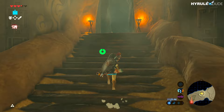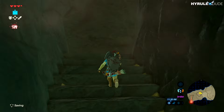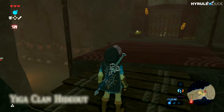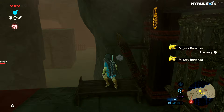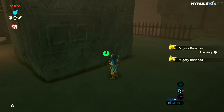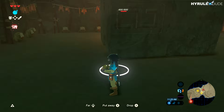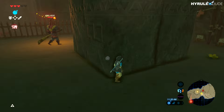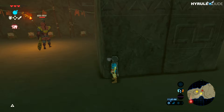In here I usually take off my bow and shield to be more quiet. If you have the stealth armor you don't need to worry about that, but I don't have it at the moment, so I'm going to disarm everything except my weapon — a Blade Master. I'm going to collect these mighty bananas and paraglide behind this pillar, then drop a banana to distract the Blade Master. As you can see, he goes crazy for the bananas.